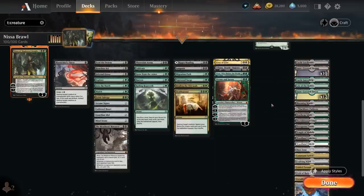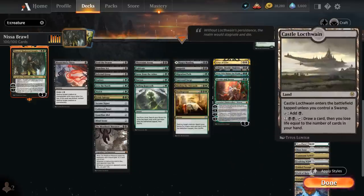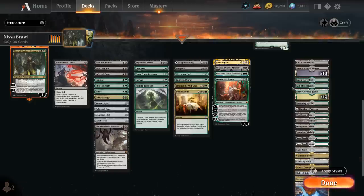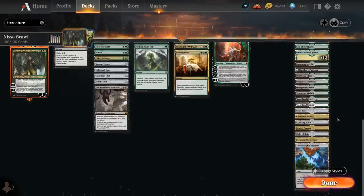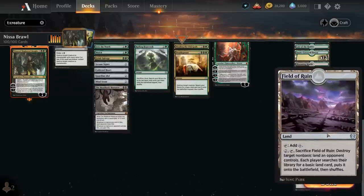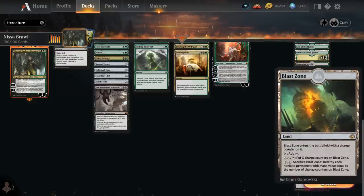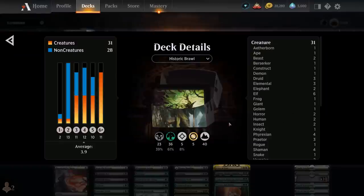Our mana base has snow-covered basics mainly for Into the North. We've got the Castles for utility — the black one for card draw, the green one to help ramp out creatures sooner. We've got Lair of the Hydra as a nice creature land that plays well with all our ramp cards. Plenty of fetchlands providing 2 Landfall triggers, Field of Ruin to deal with an opposing non-basic while getting an extra Landfall trigger, and Blast Zone as land-based removal. That's the deck — let's jump into some games and see how it does.